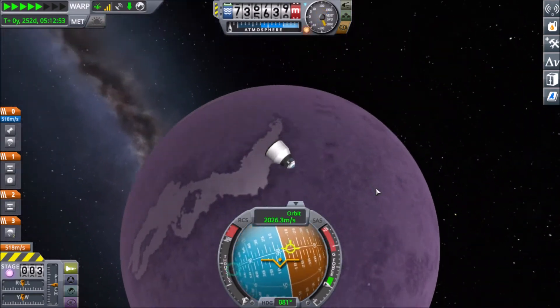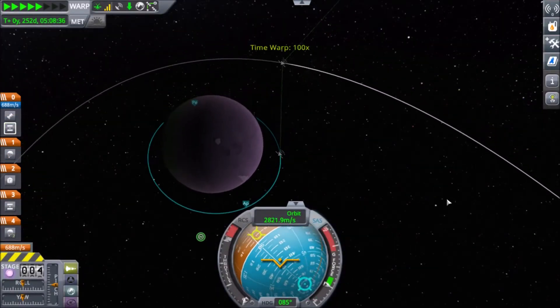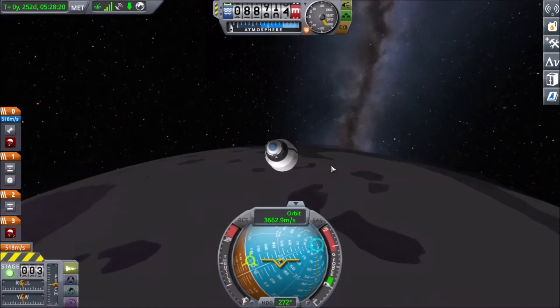And here we are, coming up on our second and final pass. You will also notice in the map screen that there is a relay satellite which is helping us control our lander.